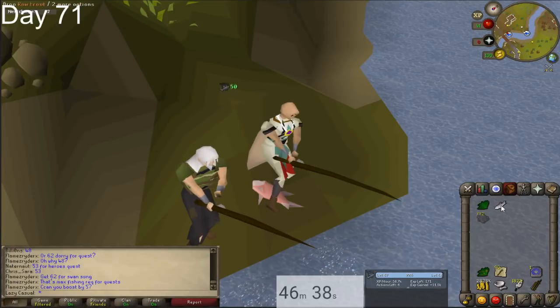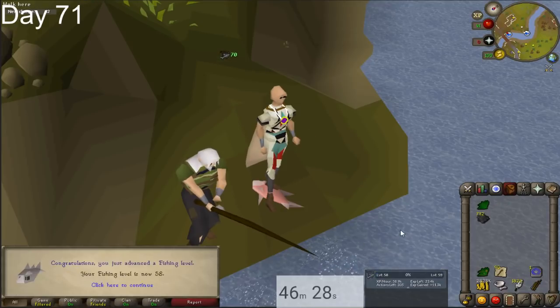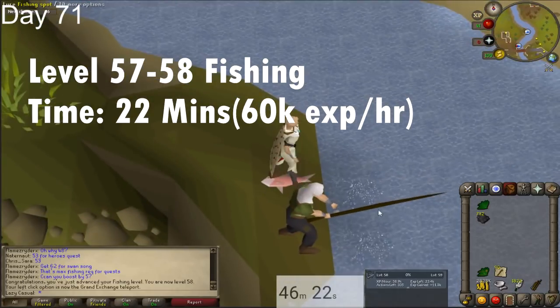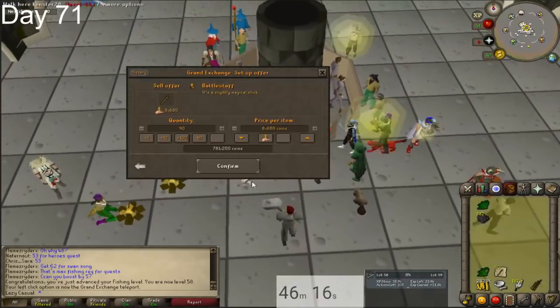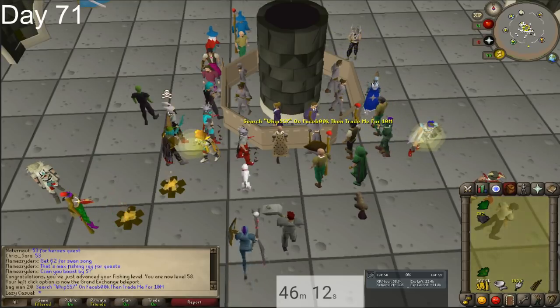The first thing we're going to start off this week with is finishing off fishing. We started our fishing grind last week — we're going for 58 and we're doing that with fly fishing. From 57 to 58 it should take about 22 minutes, assuming you're getting 60k XP per hour. I was slacking a little bit in this clip. After you finish off that 58 fishing, head over to the GE — we're going to be doing some cooking next.